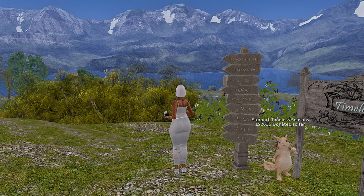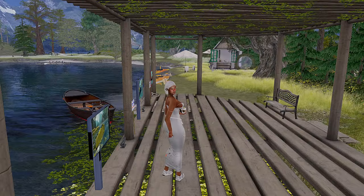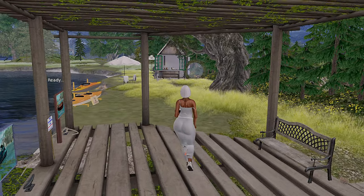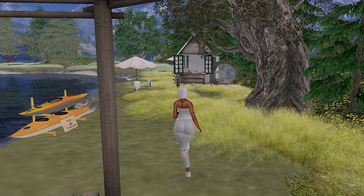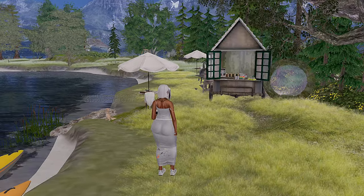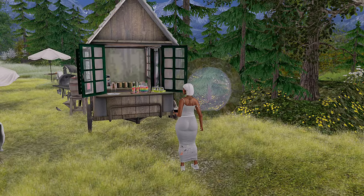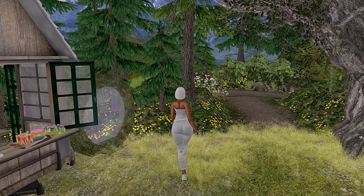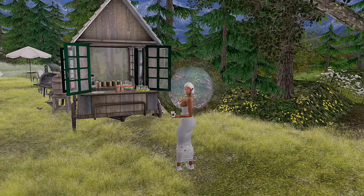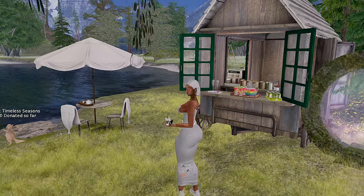Let's go to our first location — we're gonna visit the lake. This is the beautiful lake that they have. I've found that this sim has so many activities for you to engage in either by yourself or with someone; you're definitely not going to be bored here. Throughout the sim they have little teleporters that look very enchanted — when you walk through them they take you to different spaces.